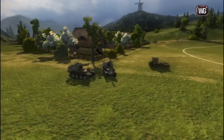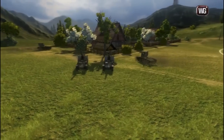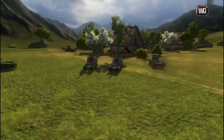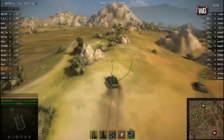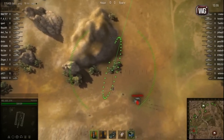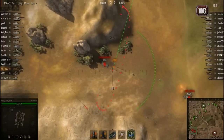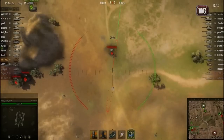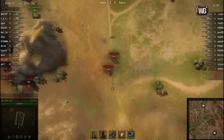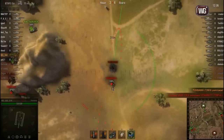Many players follow this simple rule: artillery only shoots from the base, there's no need to move it. This is just wrong. It is extremely important for self-propelled guns to change positions during battle. The shorter the distance between the SPG and its target, the faster the shell gets there, and therefore the easier it is to hit a moving tank by leading it. This is the easiest way to improve accuracy. Reducing the distance to your target is justified in almost every situation.